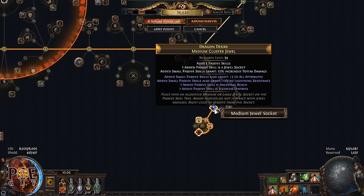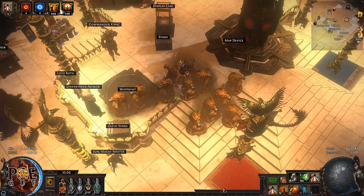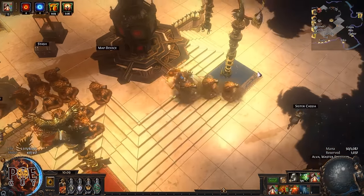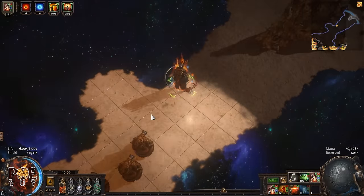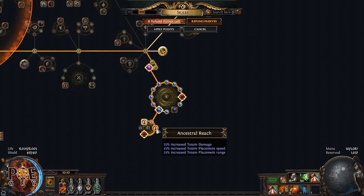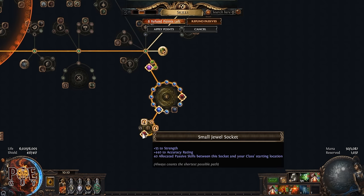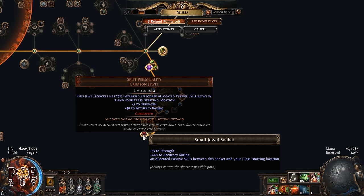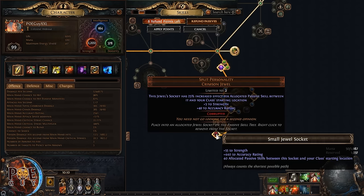For the medium cluster jewel, use one with Sleeper Sentries — this grants permanent Onslaught. When we summon our totems we get the Onslaught buff, and with our playstyle we're always spawning totems, so Onslaught will always be up. I also recommend getting Ancestral Reach — this helps you place your totems farther away. We're also using two Split Personality jewels to cap our hit chance.